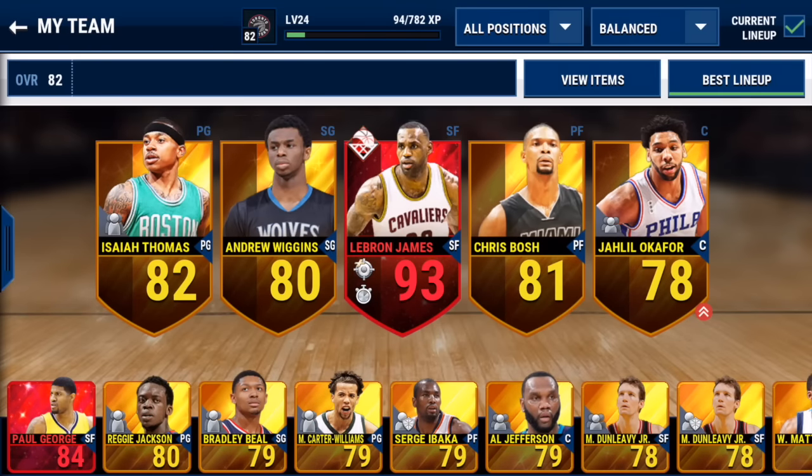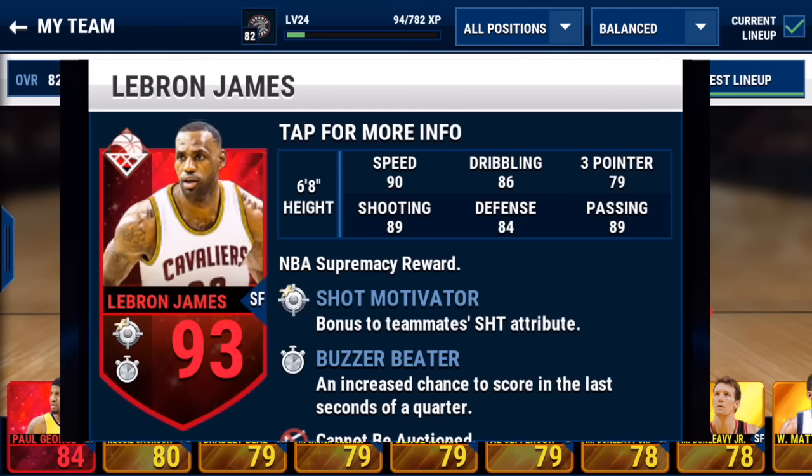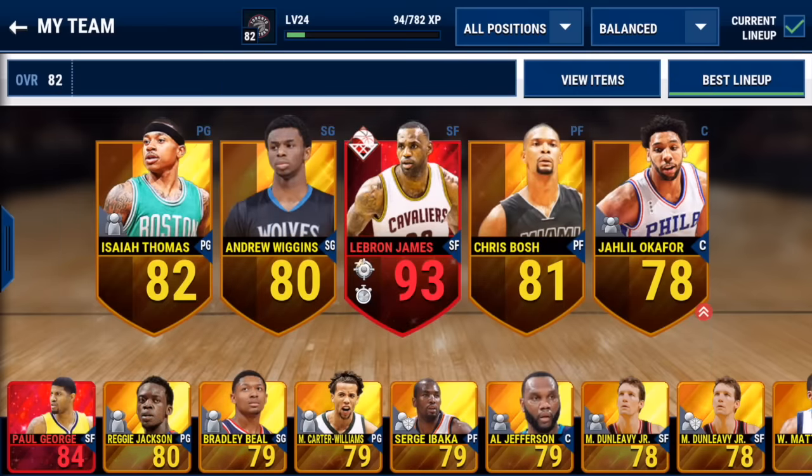Hey, what's going on YouTube, it's Nick from Noobkill coming at you with another NBA Mobile video. Today we are going to get some gameplay with the superlative LeBron James. He's got 90 speed, a buzzer beater, and shot motivator ability. We also have Isaiah Thomas on his regular base gold card, Andrew Wiggins, Chris Bosh, and Jaheel Okafor on the team.